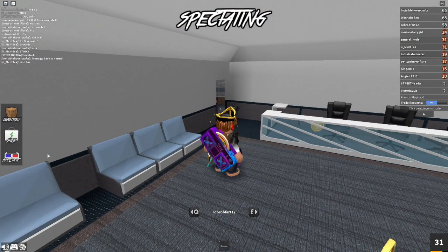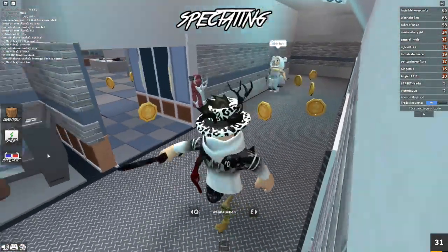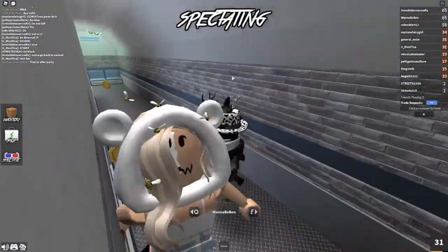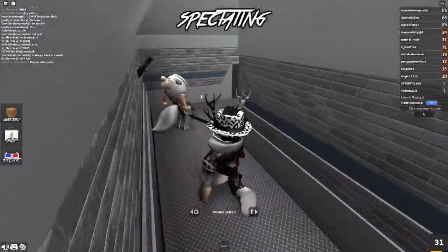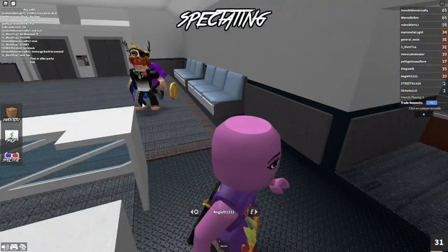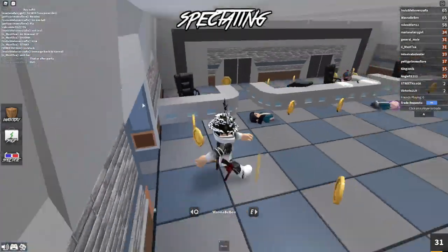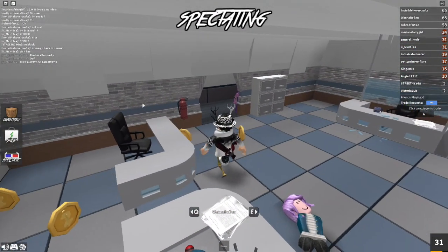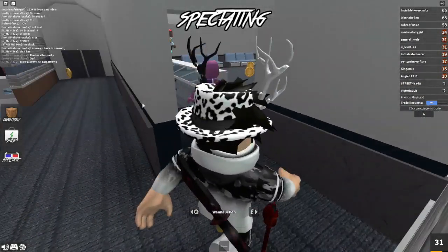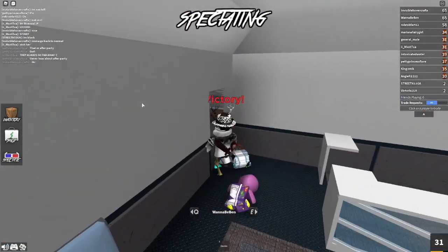Let's spectate. Okay, so this guy's just chilling here. That guy is the murderer — we're going to spectate the murderer. Oh yeah, there's my dead body right there. I think he's got one more. Okay, so he's got a couple more people and they're all in that room. This guy's on the hunt. They're all trapped — that's an easy win.